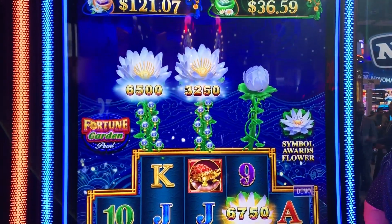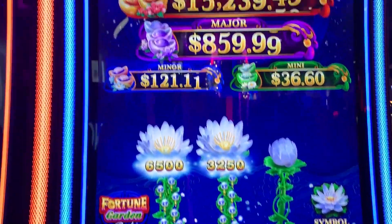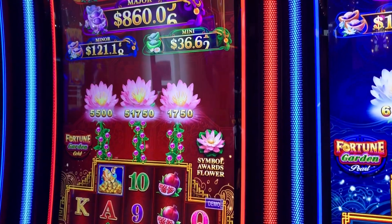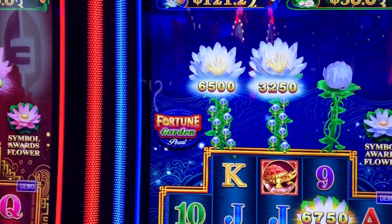So it looks like it's kind of a different way to play the collection of symbols there. And there's a pearl and a gold version of this thing — Fortune Garden Gold and Fortune Garden Pearl.